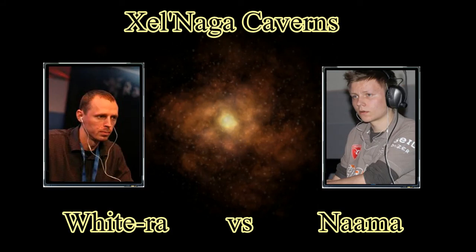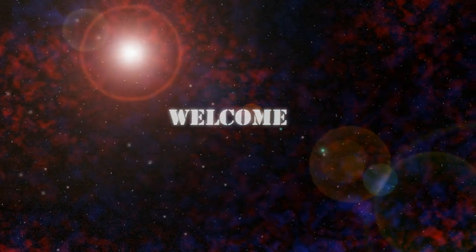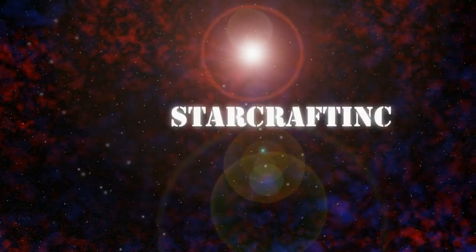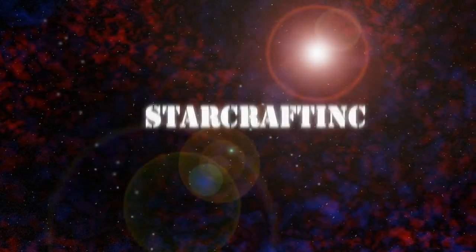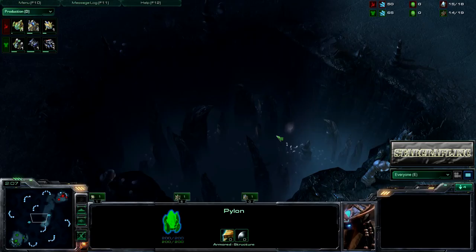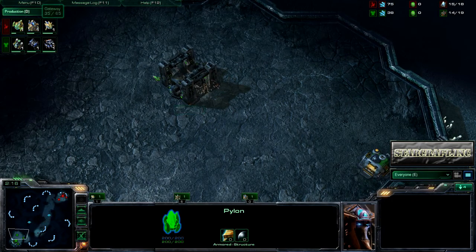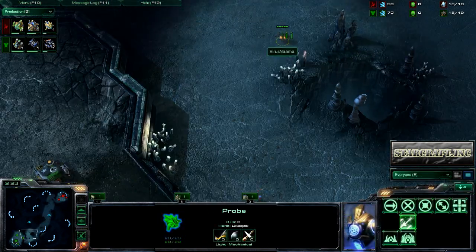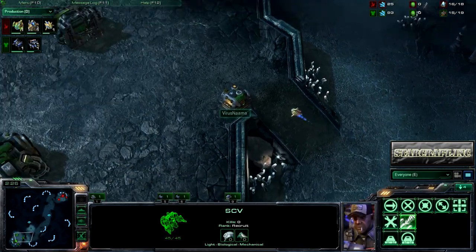Hey guys, SSN and Karnam here. This is a game between White Ra and Nama. I have a new intro for you, and it goes a little something like this. Hey guys, I hope you liked that intro. I'm doing things a little bit differently now. I'm going to start part way into the game to just make things move a little bit quicker, and I did bring you in right when the scouting started, right when anything started to go down.